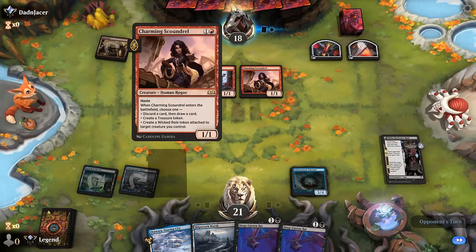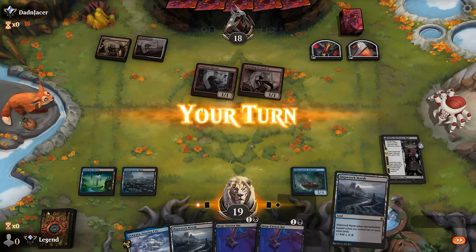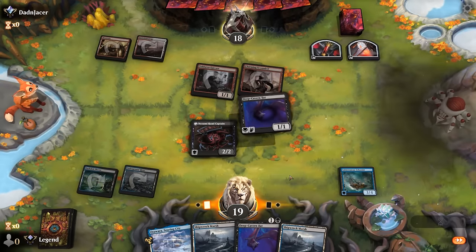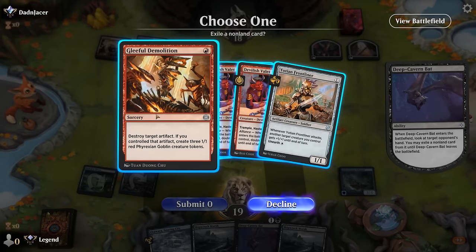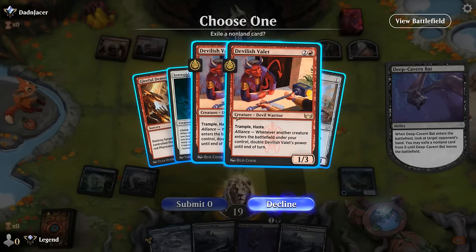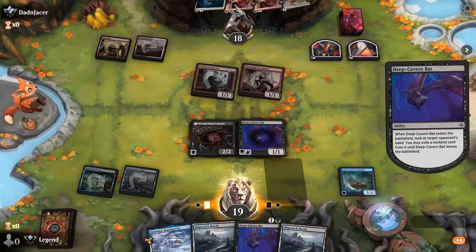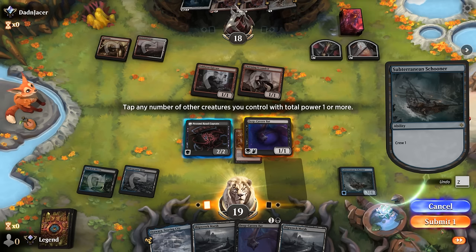Opponent just goes for a treasure with Charming Scoundrel and attacks for 2. We get to transform our Reckoner Bankbuster and have a look with our Bat. Looks like something a little different — double Devilish Valet, and they have Gleeful Demolition and Adversary. The Valet plus Demolition is quite scary. Demolition is still what we should take as the more unique card that's very good at enabling both Valet and Adversary. Then we can crew with the Bat to make a larger lifelinker, and still have Road Captain on defense.